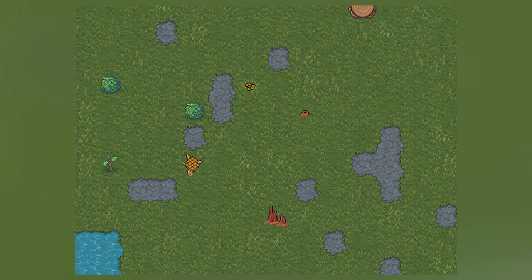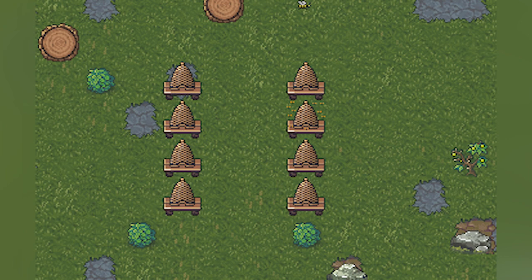Now we have another zoomed-in shot of the beehives. The UI so far seems to be following the same design we've seen from the rest of the Steam version, and this looks to be right along those lines. I do love the tiny little bees you can actually see hovering around the edges of the beehives — I think it's a really nice touch.